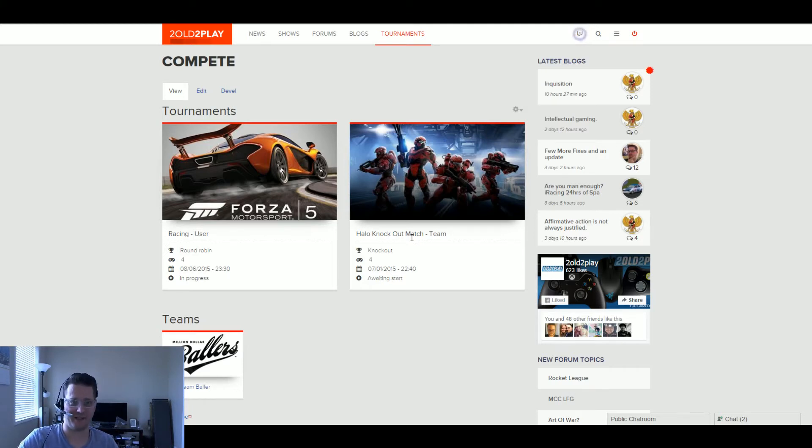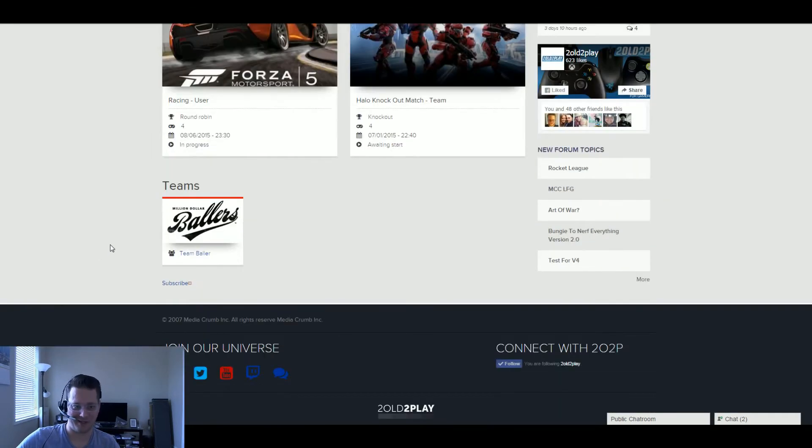Once you're able to create your own tournaments you'll be able to create knockout, ladder-style, or round-robin tournaments — person versus person or team versus team. I have two examples here. The round-robin shows the date the tournament starts, whether it's in progress or awaiting to be started, and the number of players or teams allowed. I've created my own team called Team Ballers — this is more of a future demo to show how it's going to work.